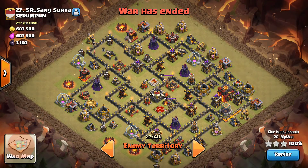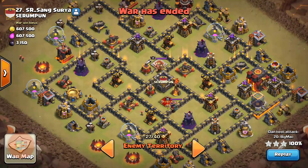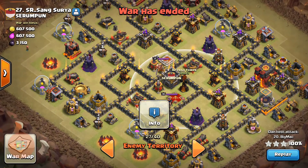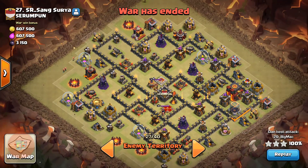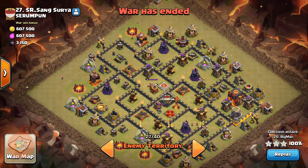This base was three-starred by our clan member Big Mac, and he used the witch slap attack on Town Hall 10. This base is a pretty much maxed out base but having only one inferno tower instead of two, so it's a max Town Hall 10 with all the other defenses maxed out.